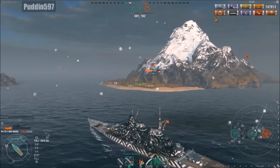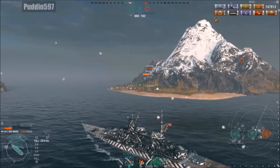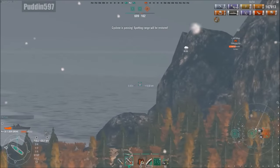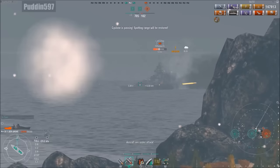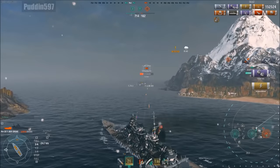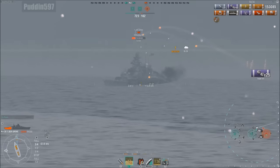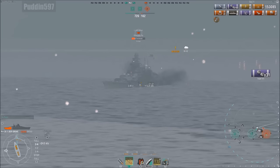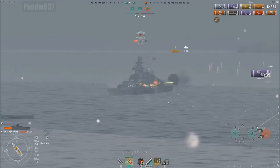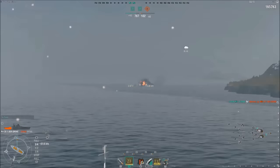Puddin is getting ready to go around the island. His friendly Iowa is also off his starboard aft heading around the island too, at 6.6 kilometers away. Puddin aims right at the front turrets — a few are going to hit the superstructure — 4,000 damage and he knocks out a turret. The secondaries are now going to town with 20 secondary hits. He gets another broadside, aims right at the superstructure — that gigantic concrete pillbox on the conning tower — all shells slam right into the front of it, getting solid penetration, 10,000 damage. The Iowa takes care of business.